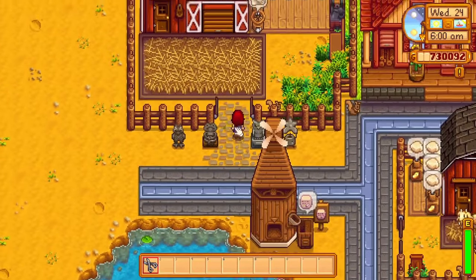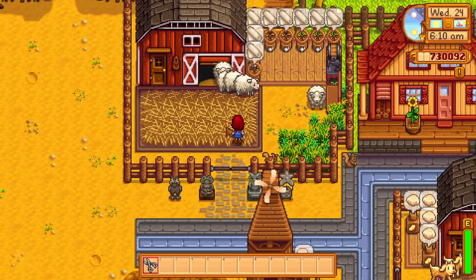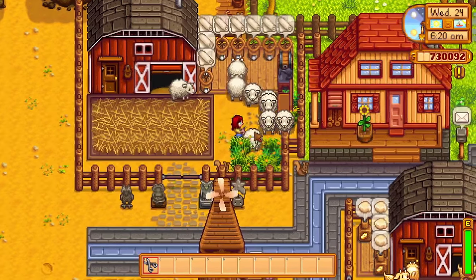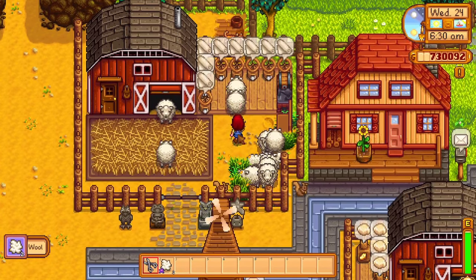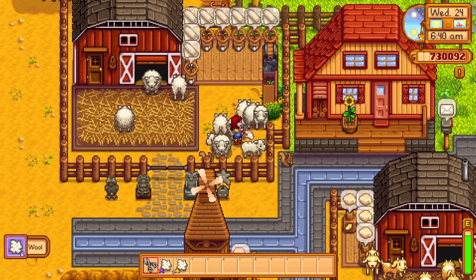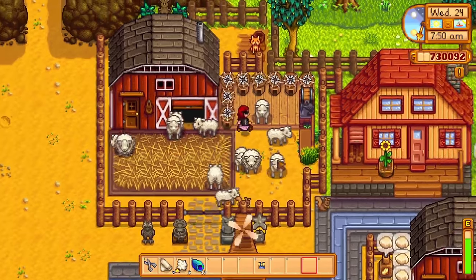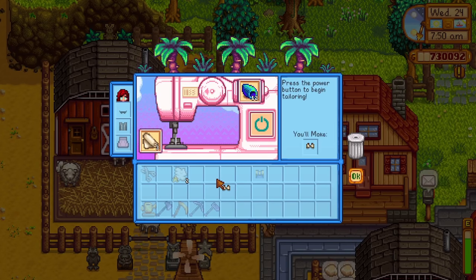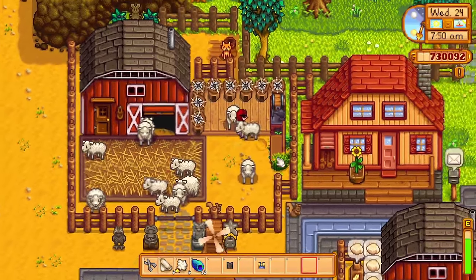Now onto sheep. In my coop guide I stated that I prefer rabbits over sheep and unfortunately that has not changed. If your sheep are happy they will produce one piece of wool every three days. You'll have to manually shear them unless you have an auto grabber. If you do have the shepherd profession that you can get at level 10 farming, your sheep will produce wool every two days instead. Rabbits produce wool and have a chance of producing a rabbit's foot, where sheep are just kind of there. Wool also does not have that many uses. You can use a loom to turn your wool into cloth, and with cloth you can craft all kinds of clothing using a sewing machine. On my main playthrough I managed to get enough cloth from defeating mummies in the Skull Cavern, so yeah sheep are cute but there are definitely better animals to utilize.